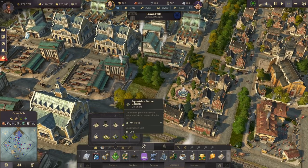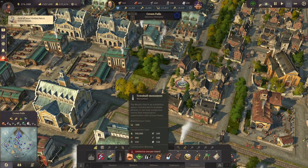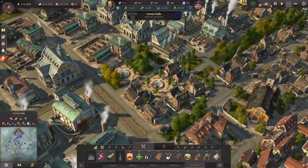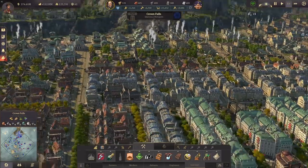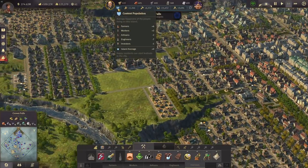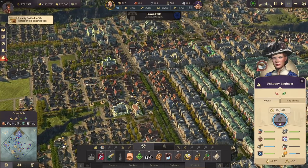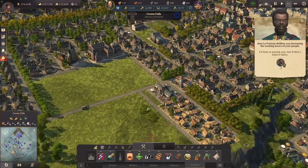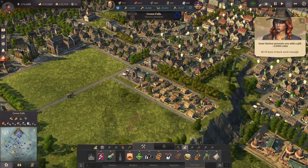Let's also have some more decorations in between here. Oh, we can actually fit in a bigger one — I do like those fountain gardens in the middle of the city. Population happiness is quite good again, except for the engineers who are unhappy because coffee is missing. It's always very strange with coffee — sometimes it's totally capped and other times it's lacking.